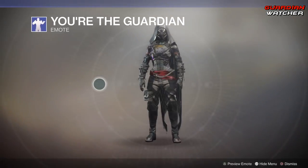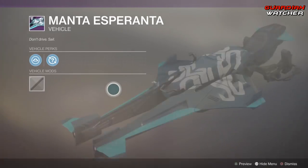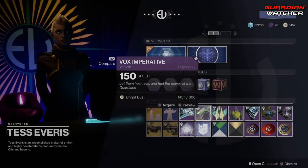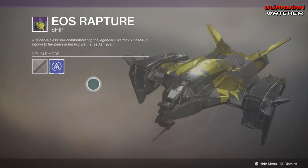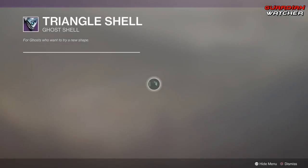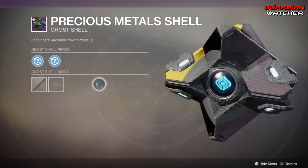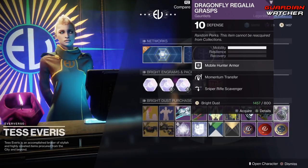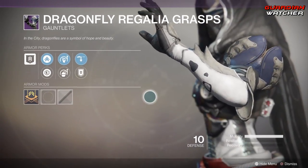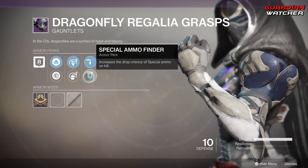Then we have the You're the Guardian Sparrow — or Sparrow, as some people like to call it. Another Sparrow. A Ship. Another Ship. A Ghost. Another Ghost. Then we have the gauntlets for the Hunter, and it's going to be gauntlets for each character. These come with Momentum Transfer, Impact Induction, Sniper Rifle Scavenger, and Special Ammo Finder.